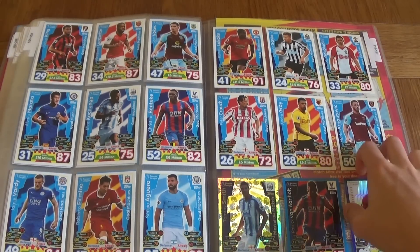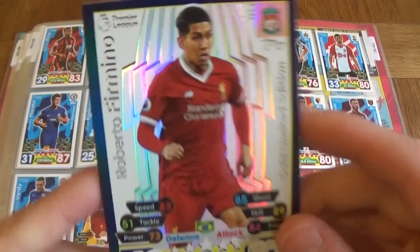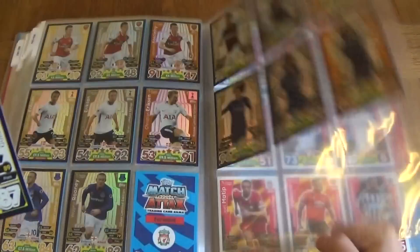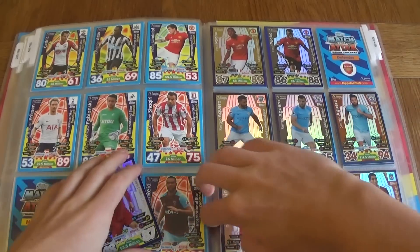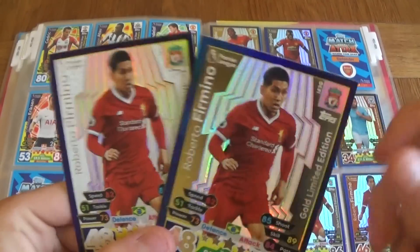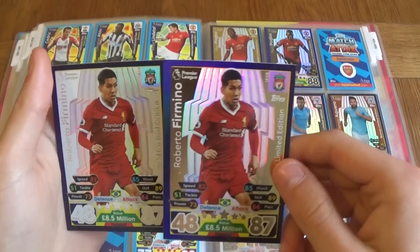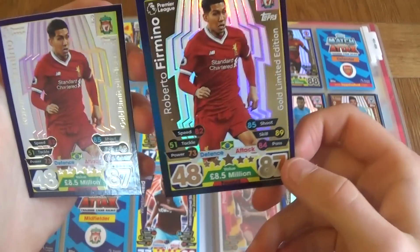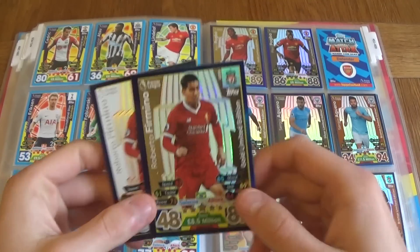Then we've got the Roberto Firmino which we did pack live on a booster box opening. It is pure white and I will show you the difference with the limited editions right now because it was quite funny. As you can see, this one is white and this is gold — and they're both supposed to be gold limited editions. It's like they missed out a plate, another layer. White numbers, white stars, white name, everything white, even the logo. That's quite cool. That is the second error card.